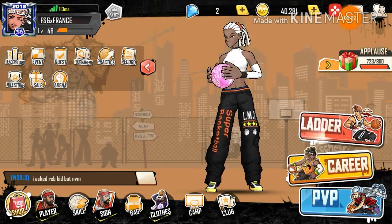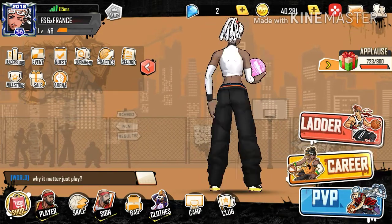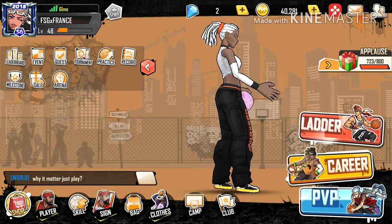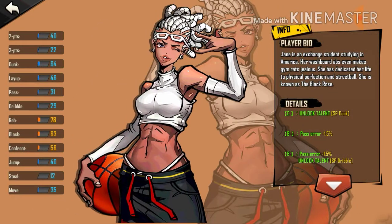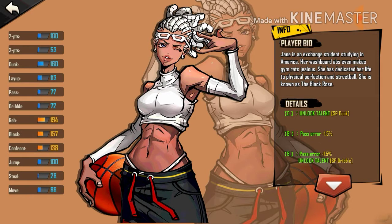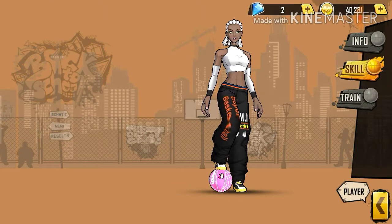What's up guys, Swagger Game here. Today we're gonna be playing Don't Make Some 3v3, and I got some Jane gameplay today. Let me show you guys her stats. Her main stats: dunk is 160, on 194, 157 block, 138 confront. That's it for her main stats.